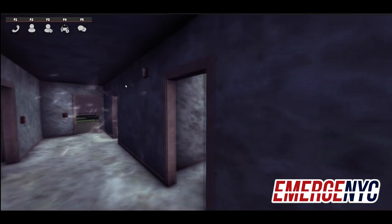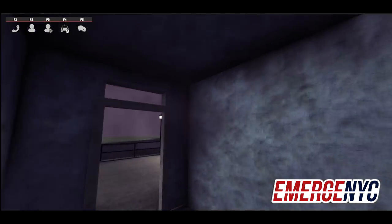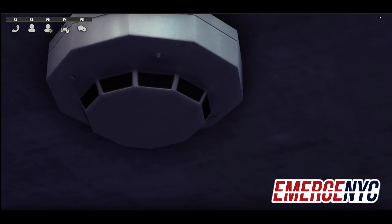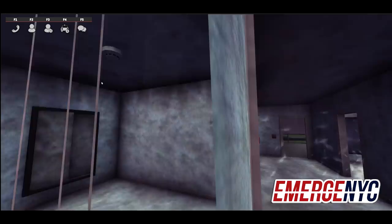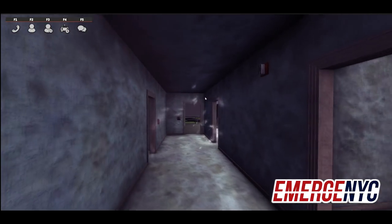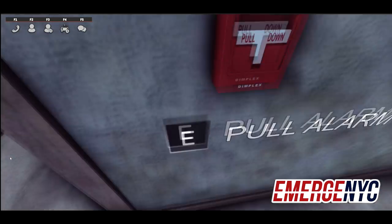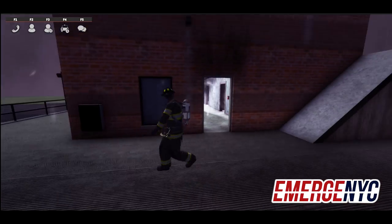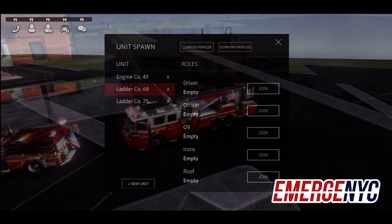Smoke detectors, fire alarms, and sprinklers are all going to be strategically positioned in all buildings with interiors. The smoke detector will go off if there's any smoke or fire in its vicinity; however, unlike the sprinkler, it won't put the fire out — it just alerts you to where the fire or smoke is. When you've got a full-blown fire, you're going to have a lot going on. We'll now go and get the truck company.